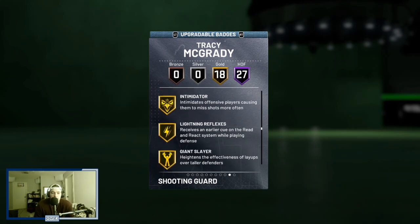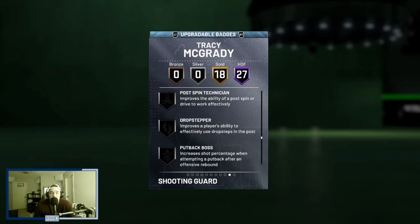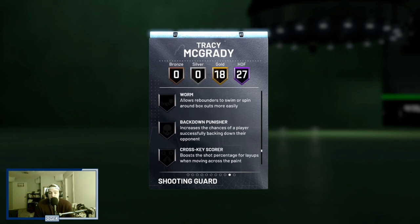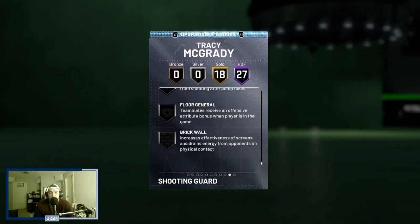He has some of the best Hall of Fame badges in the game — range extender, flexible release, quick first step, handles for days, showtime, clamps, ankle breaker — which set him apart from many other diamonds. He also has 18 gold badges including dimer, pick pocket, heart crusher, interceptor, intimidator, stop and go, and slippery off ball. Badges you'd want to add include rim protector, post move lockdown, rebound chaser, bailout, green machine, and hot zone hunter. For a diamond he comes unbelievably complete for 10,000 MT.